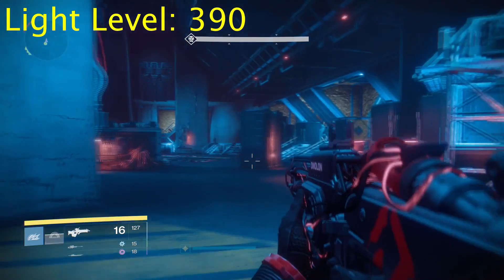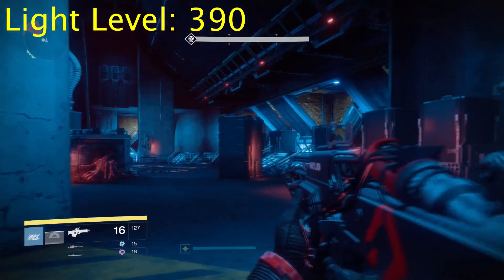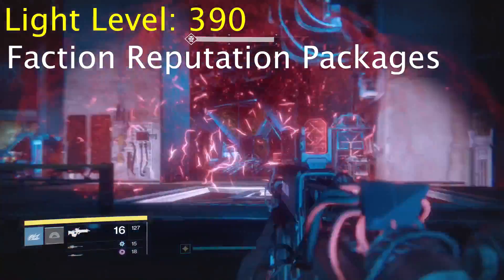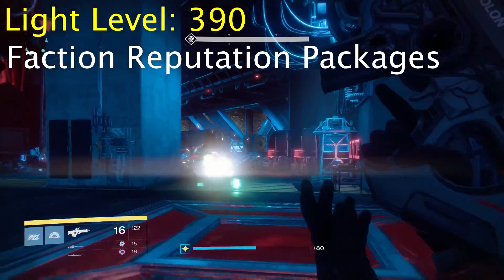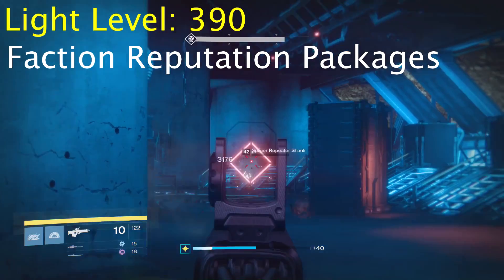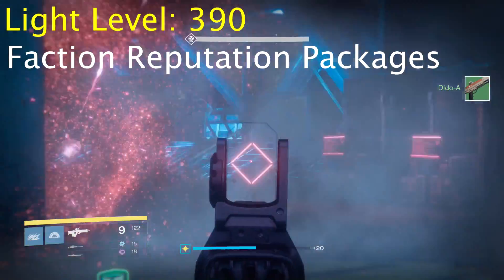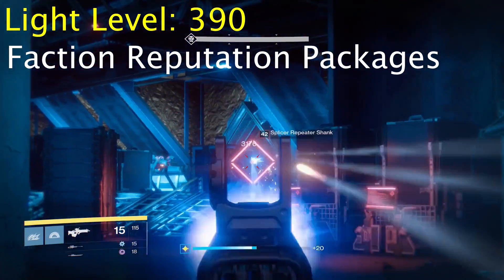The 385 to 390 gap is very small in numbers but quite important in terms of what you should actually be doing. All of your faction packages - Vanguard, Crucible, Dead Orbit - are going to decrypt up to a maximum of 390 light. So if you have some factions getting close to leveling up, make sure to use those. Even things people forget, like Eris Morn bounties or the Queen's Wrath bounties over in the Reef, all give rewards up to 390 light and are still viable ways to help increase your level.